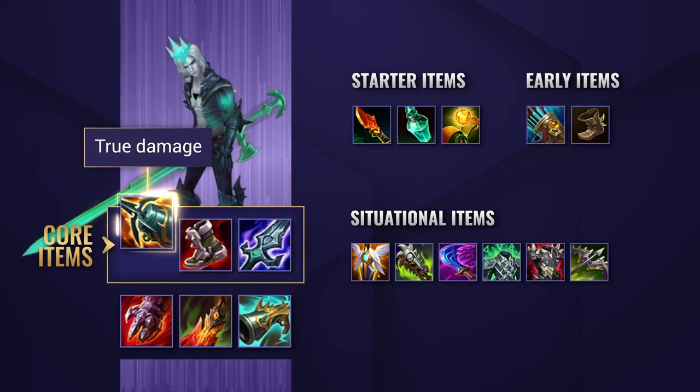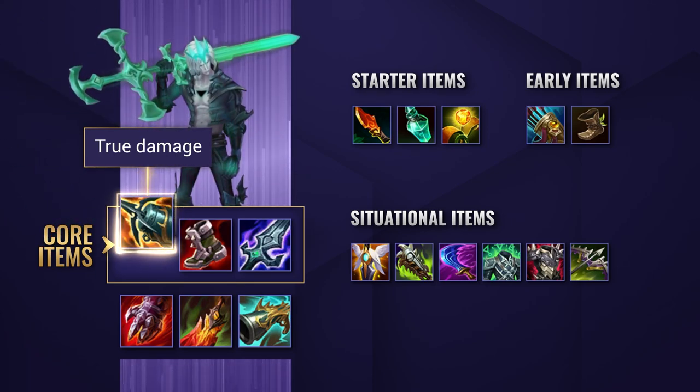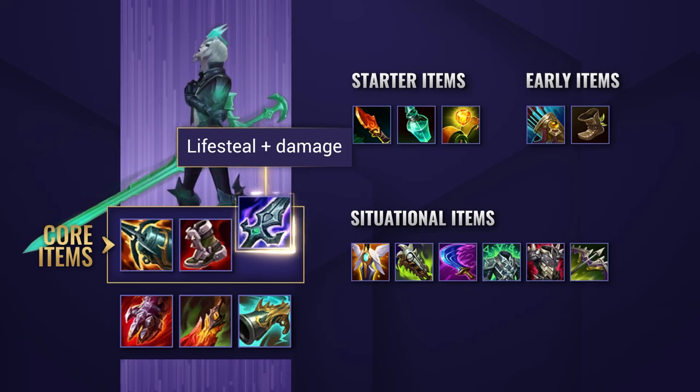Kraken Slayer gives some pretty good stats anyway, but it pairs very well with your double-hit passive, so you'll benefit from the true damage much more often with Kraken Slayer. Blade of the Ruined King gives more lifesteal and on-hit damage too, which is gonna help you deal with bruisers and tanks.